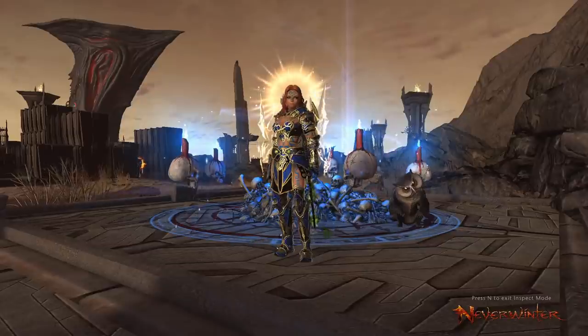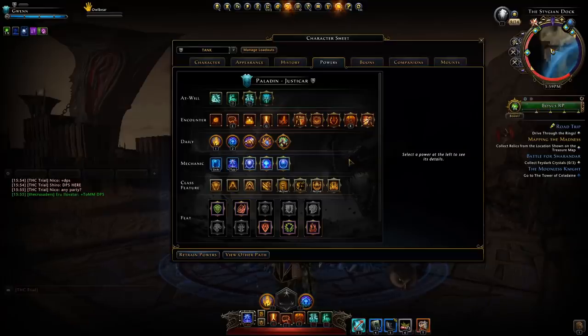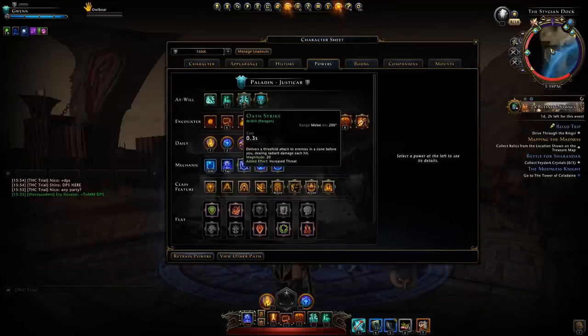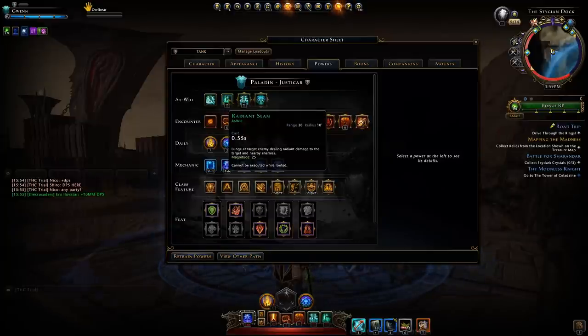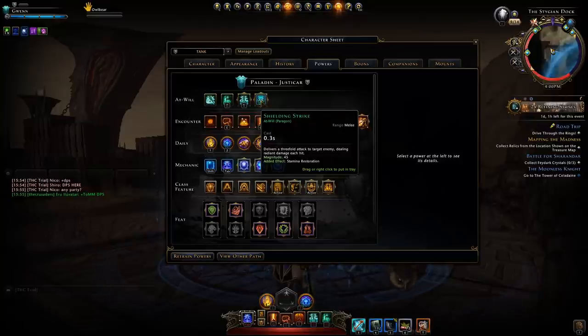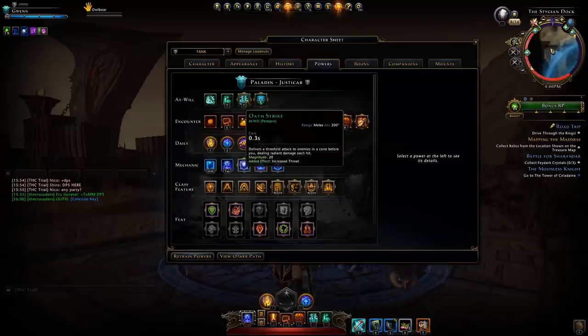Let's jump straight into the powers. For your single target build you want to be using it when you're fighting a boss, and an AOE build you want to be using when you're fighting lots of groups of enemies. For the single target build I like to still use Oath Strike even though it is an AOE at-will, because it has increased threat — it will deal more effective damage, making targets think you do a lot more damage than it actually does. For my utility at-will I use Radiant Slam just to close the gap much quicker between enemies.